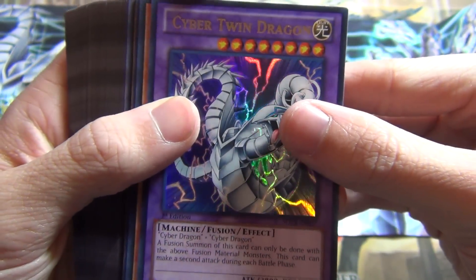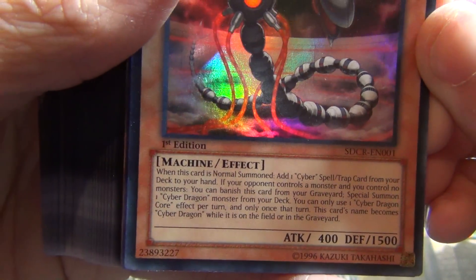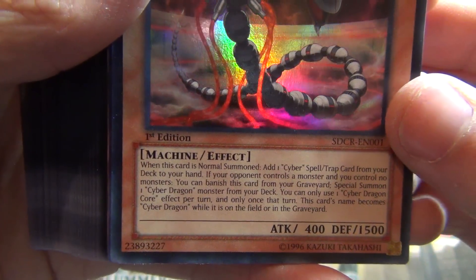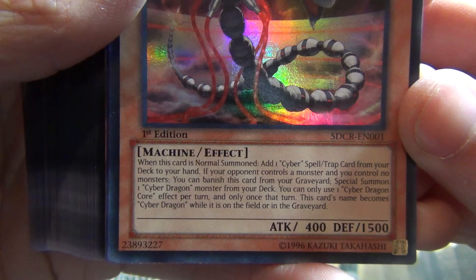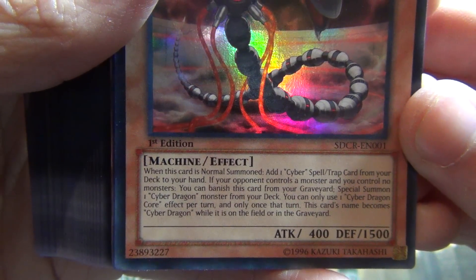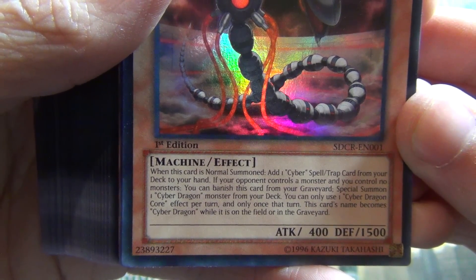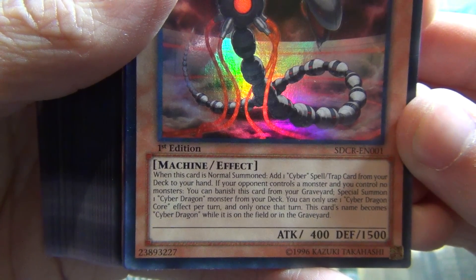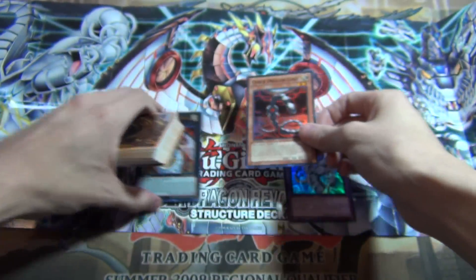Ultra rare reprint of Cyber Twin. This is one of the new ones: Cyber Dragon Core. He's like a Stratos — on normal summon, add one Cyber Spell or Trap. And if your opponent controls no monsters, you can banish this card from the graveyard to special summon one Cyber Dragon from your deck. You can only use each effect once per turn, and it's treated as Cyber Dragon on the field or grave. This guy's pretty good.